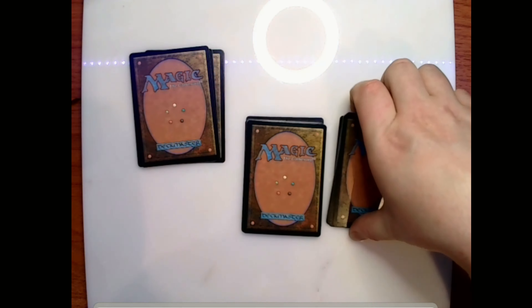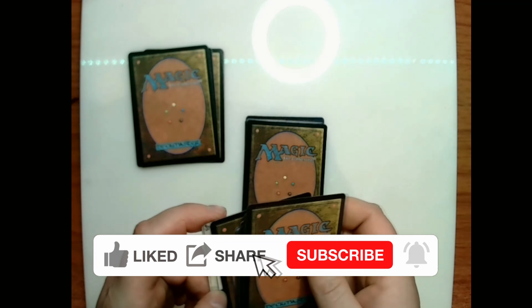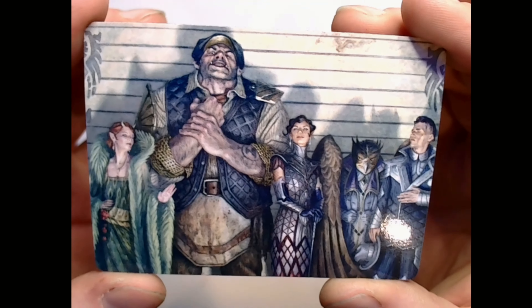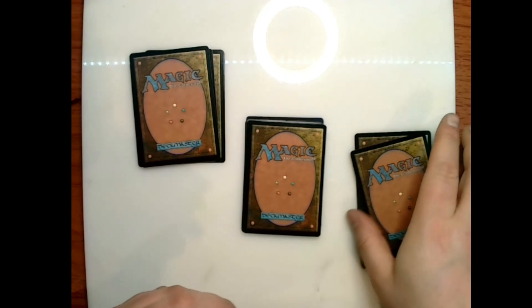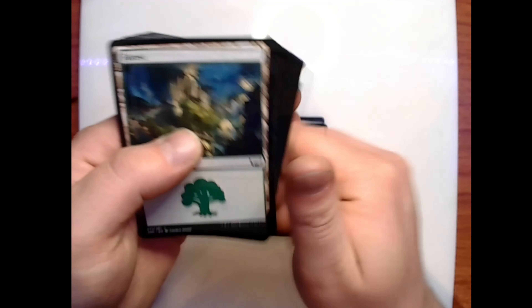All right, this was number three. Let's check out the art card — pretty nice. That is Rogue's Gallery by Matt Stewart, number 17 of 81. We have a Forest as our basic land.